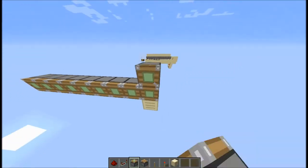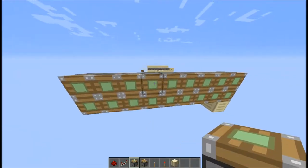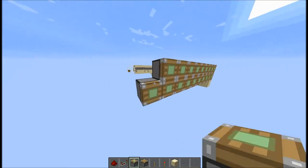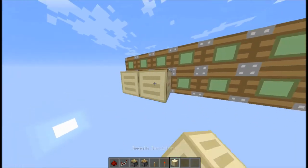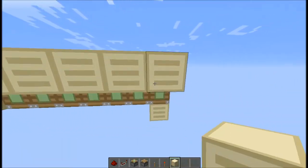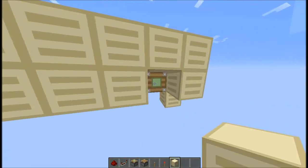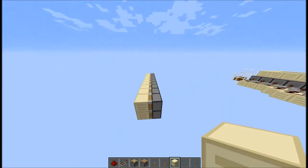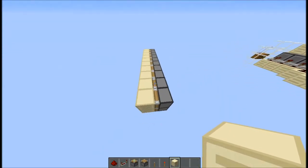Basically, you're gonna wanna build sort of a two-tall hallway-style thing, as long as you want. These pistons are gonna be the things that push in the blocks chronologically. As you can see, we're going to place what are basically going to be our wall blocks right here on this side of the pistons. This is essentially what's going to push the blocks in and out to make the cool effect.